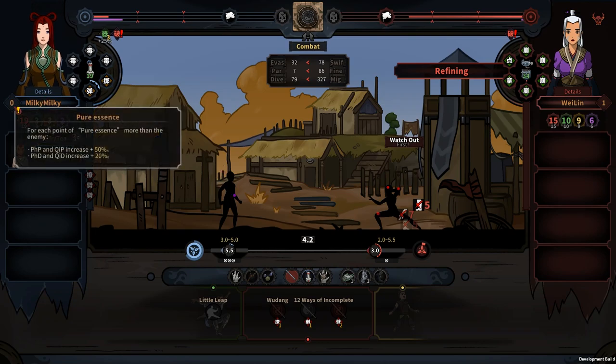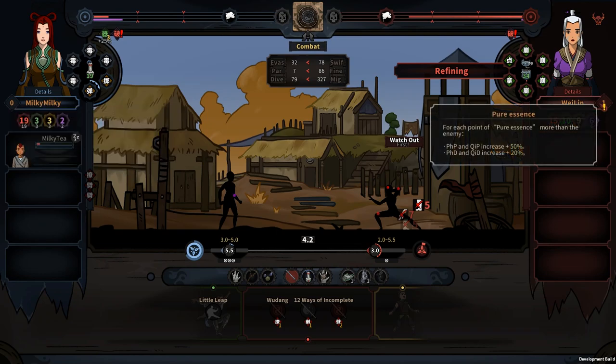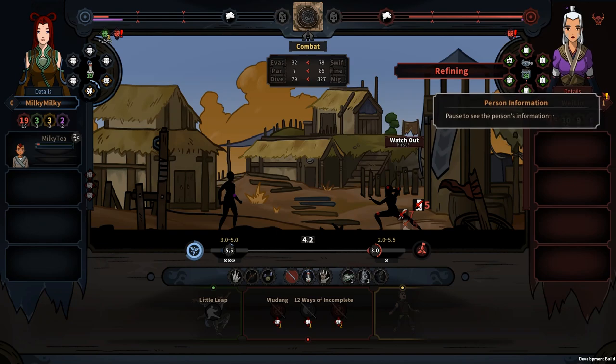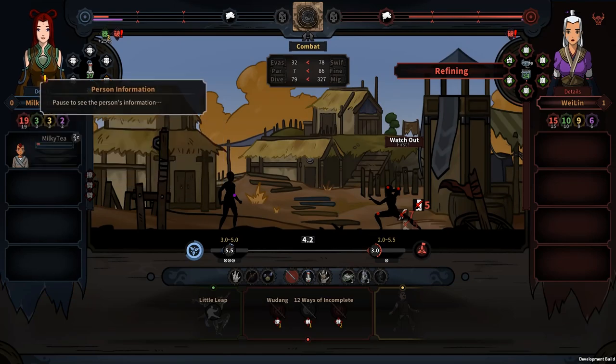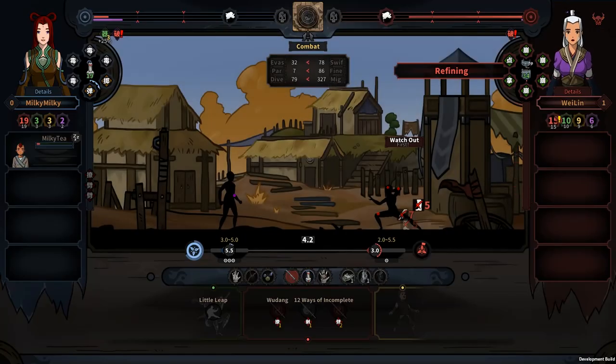Here is pure essence. Having pure essence definitely helps you become stronger during the fight. Right now we have zero — if an enemy has a lot of pure essence, it usually means it will be much harder to fight that enemy. Here are also the internal energy points, which come from what you decided to use from this section. You can also see the enemy's internal energy points, what weapon they are using, and what styles they are going to use.